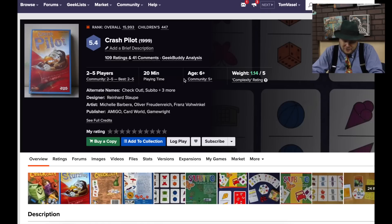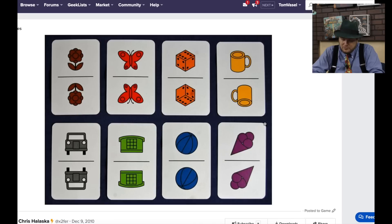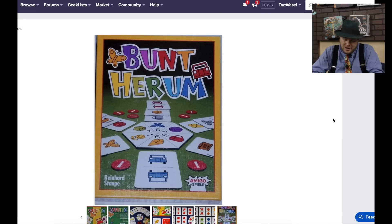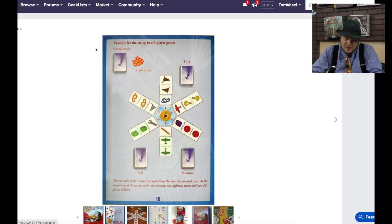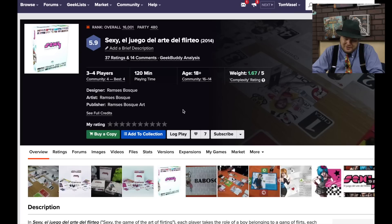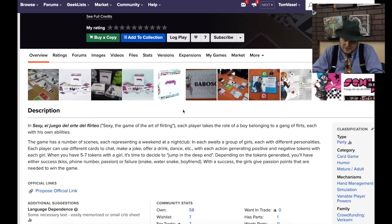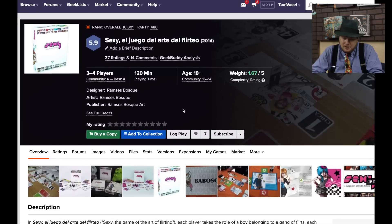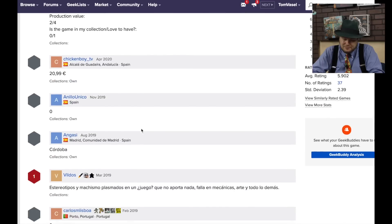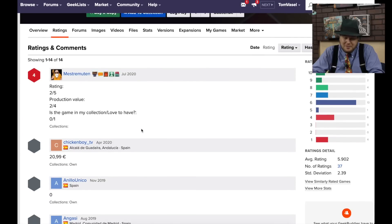Crash Pilot — another children's game where you're matching shapes and colors. Not sure that has to do with being a pilot; I guess it wasn't always called Crash Pilot. And finally, Sexy: The Game of Flirting — The Game of the Art of Flirting. It looks like it's only in Spanish, so I'll never know how good of a game I'm missing out on here.